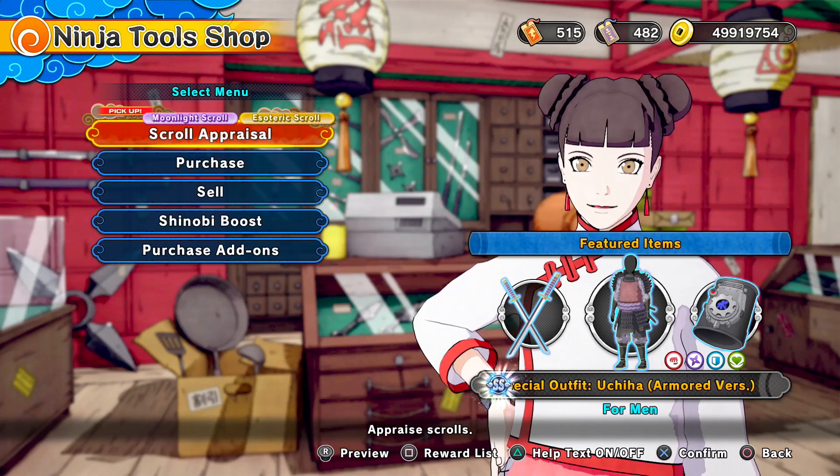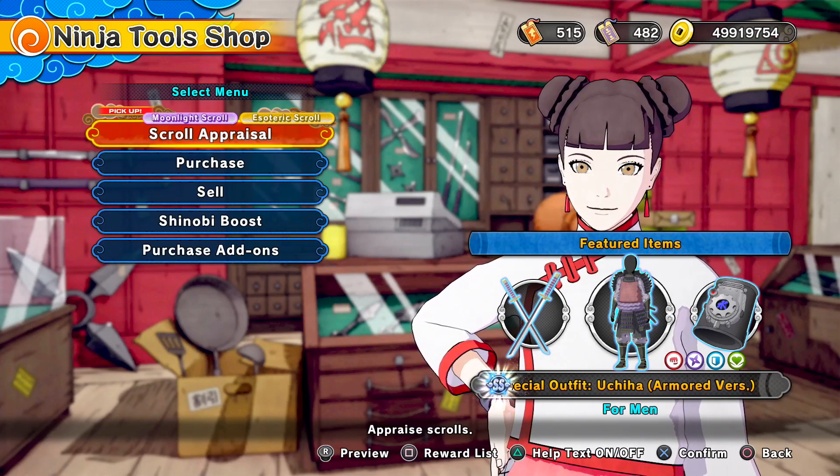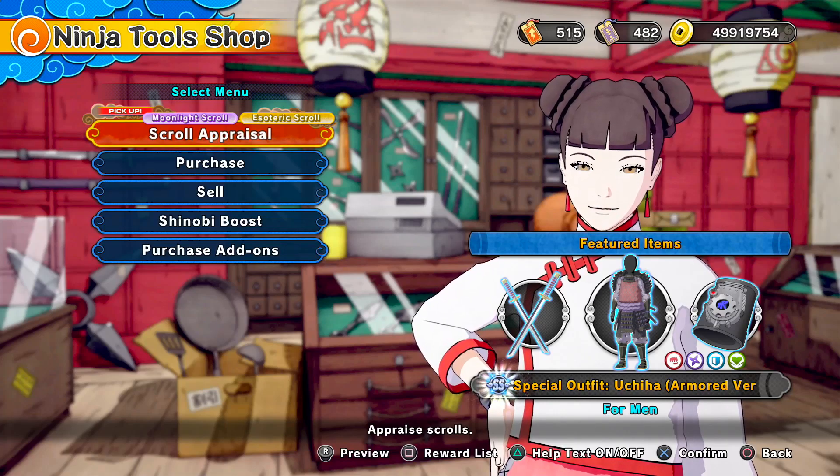We also got the Special Outfit Uchiha — pretty much a Sasuke Uchiha samurai outfit. Really cool. Not my taste though — I don't really like it that much. But if you guys do want to cop it, try and do so. Me personally, it's a little old school for me.